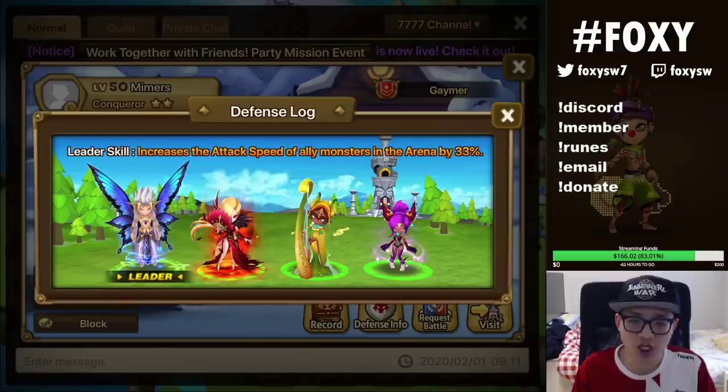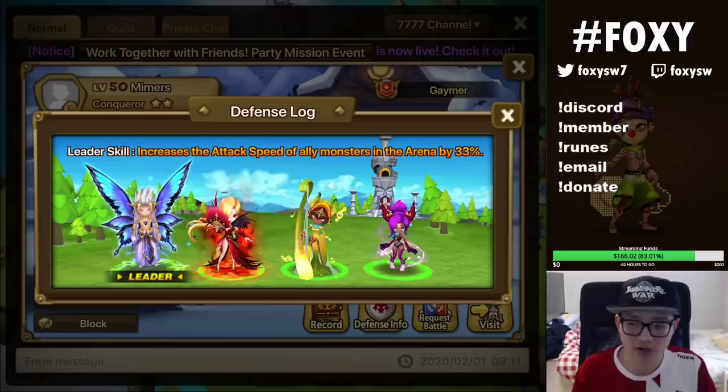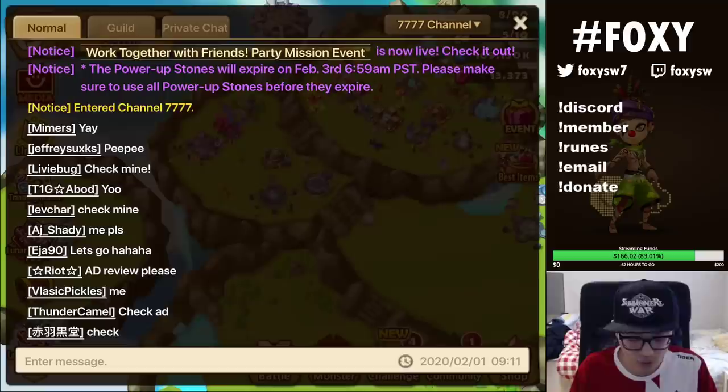So what I don't like about your defense is the Samoth/Triana combination. You can change your Triana or you can change your Samoth. This will only scare shield-will users because a 33% speed lead plus a stripper will outspeed a lot of shield-will users. But you're not counting every defense. Samoth and Triana 99% of the time do not work well together.